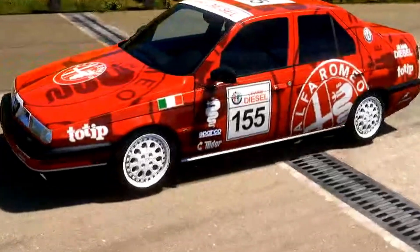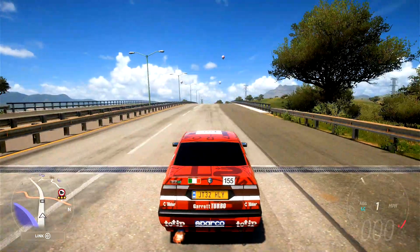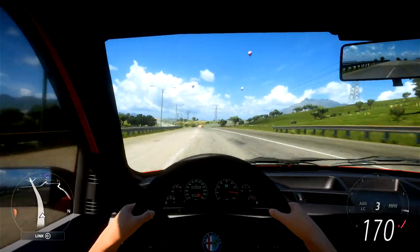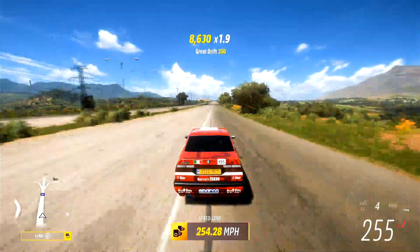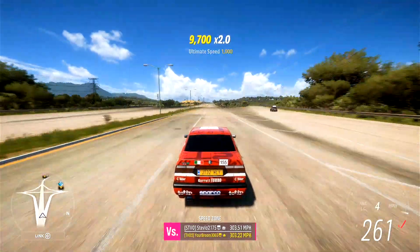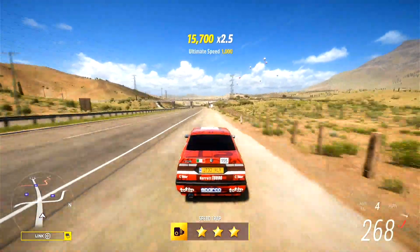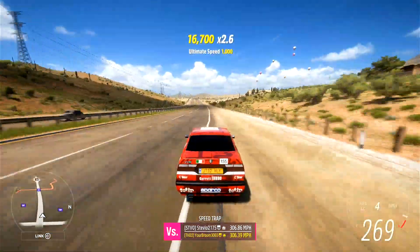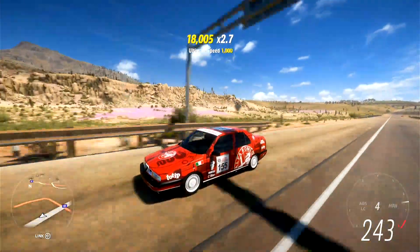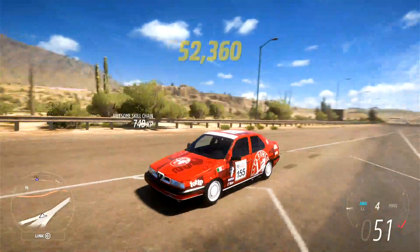Here we are with the 1,000 brake horsepower 155. Let's go ahead and see what this thing can do in a straight line. Does anybody remember that Alfa Romeo had their own racing game? Out of the speed zone at 254.28 - that is insane, and this thing is still accelerating. It's 266, and we still have a little bit more downhill motorway to go. We hit 269 - we didn't quite get 270, but 269 out of this car of all cars is definitely very, very good.